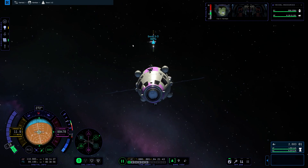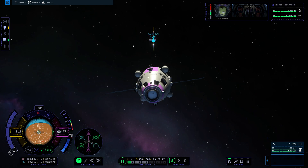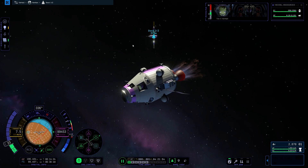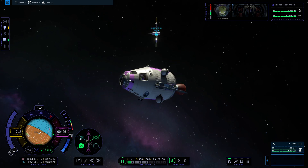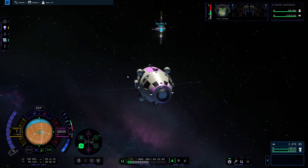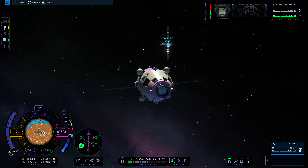I am going to slow down a little bit more because we don't need to be going this fast now, and then I am just going to turn a little bit this way and burn like that. What that is going to do is start throwing me in this direction from the station, and that is where I want to be so that I can line up with the docking port there.